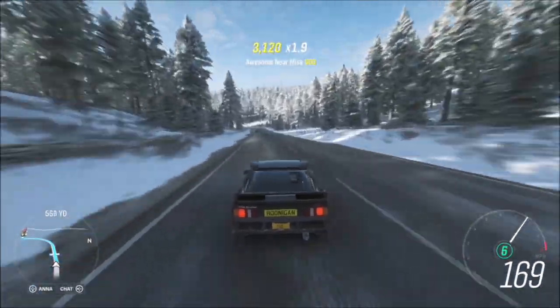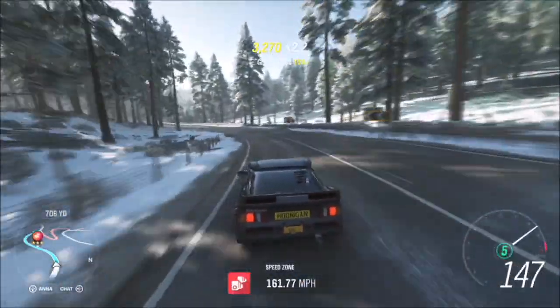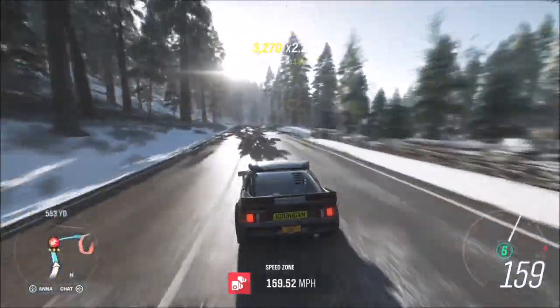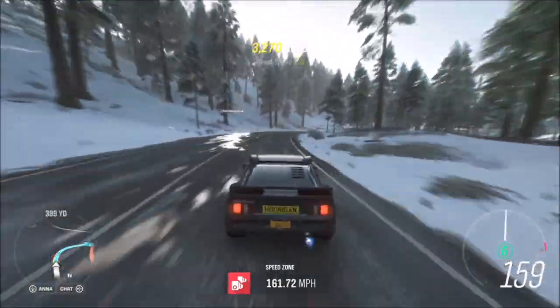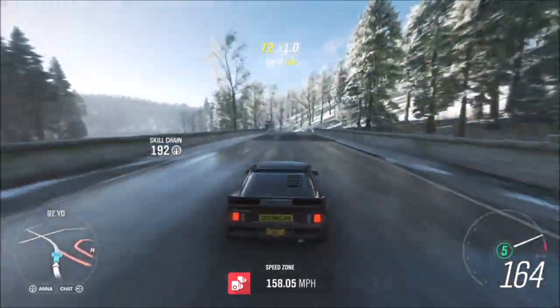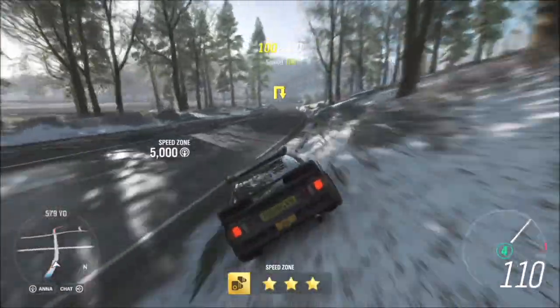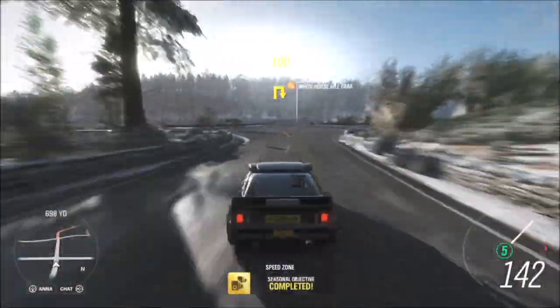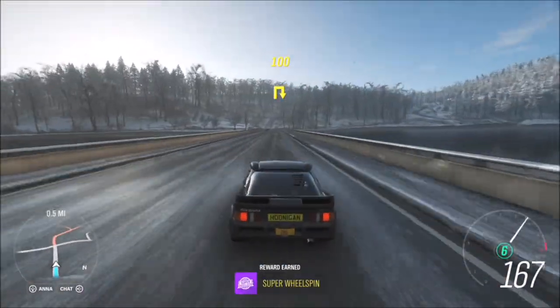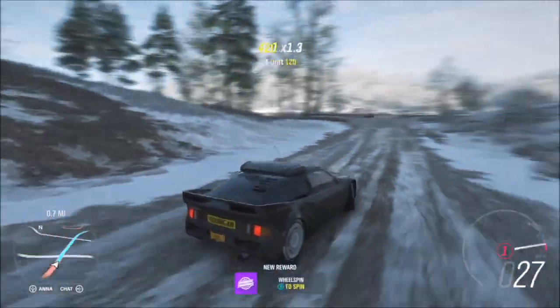Hopefully most of you guys should have these cars. For both of them I start at the top end of the speed zone because it's probably the better way to start. I know you get a longer run-up from the other end but you lose a lot of speed going up the hill and around the corners. As you can see here I've got 158 miles per hour using the Hoonigan RS200, and the target was 154 miles per hour. It is a bit tricky, and obviously it's in the winter, but most of it's on the road so it doesn't matter too much.